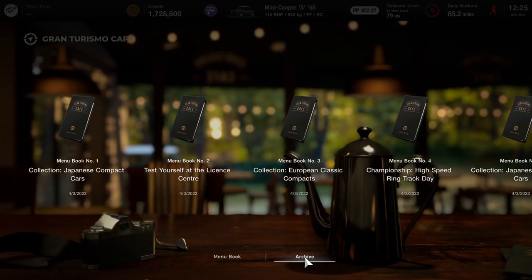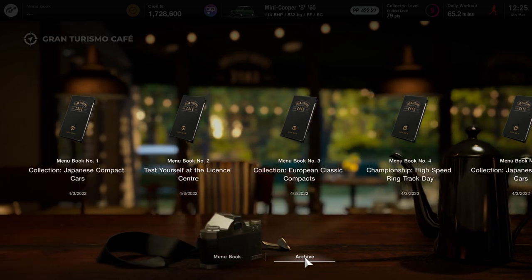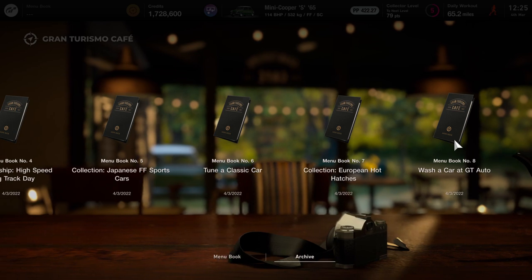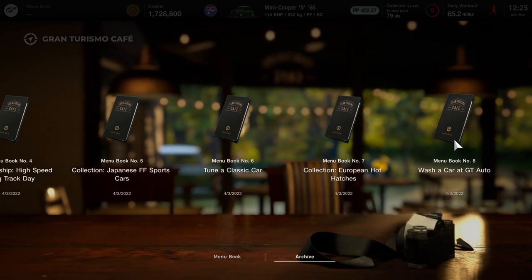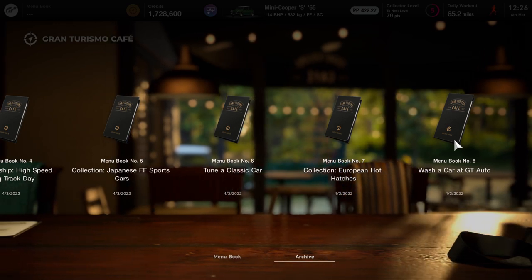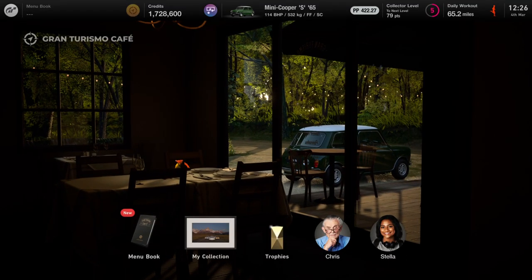What is up guys, Matt from School Busters, and today this is going to be the Gran Turismo 7 Squeaky Clean trophy guide. What you have to do is wash your car ten times. Menu book number eight says wash your car at GT Auto, because you just unlocked GT Auto from menu book number seven, which was the European hot hatches.